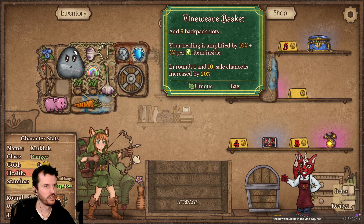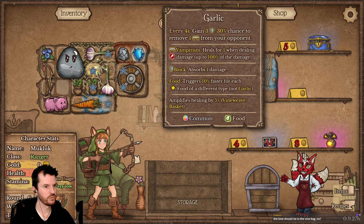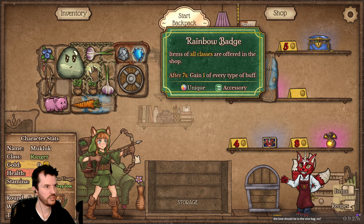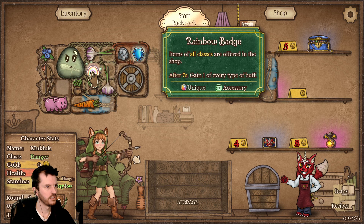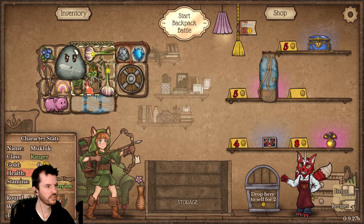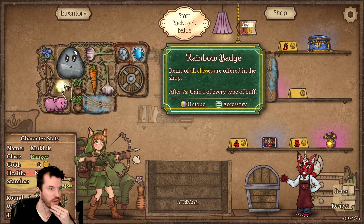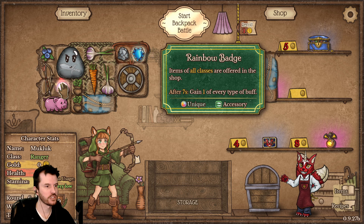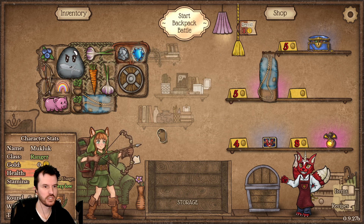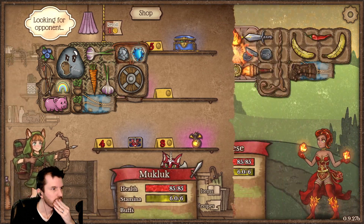Hold on, trying to read the back — your healing is amplified by 10% plus 5% per leaf item inside, and right now there's one, two, three, four inside. This procs faster so it would be better to have that connected to Gooberts than the rainbow, which has a seven second proc rate. Oh, actually this doesn't even proc repeatedly — this just procs once after seven seconds then never again.